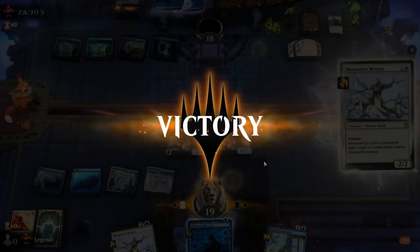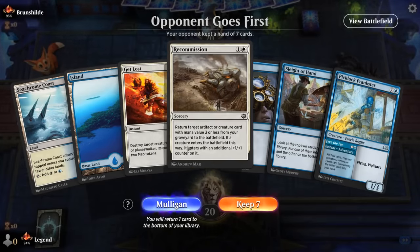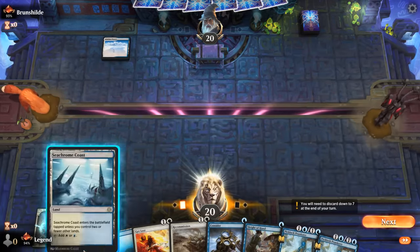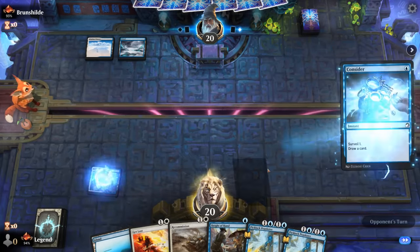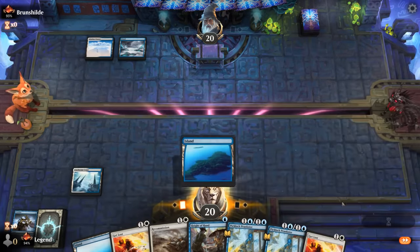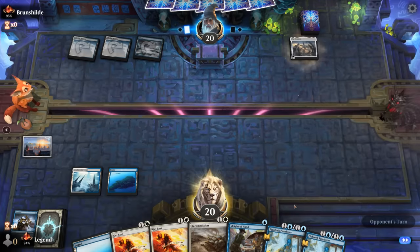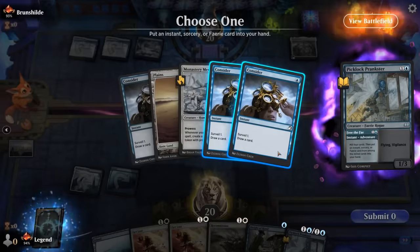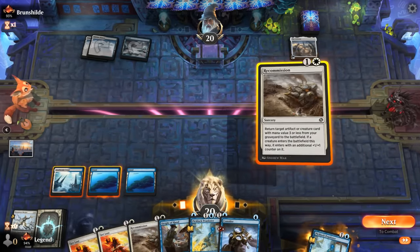Our opponent explodes — too much damage coming across. On to the next one. We're on the draw and the plan is to mill over one of our three-drops between Consider and Prankster, then Recommission them back. Opponent is also blue-white. There's a Mentor in the graveyard already — perfect, so we can Recommission Mentor and then still cast Sleight of Hand, keeping the instant-speed Consider for later.